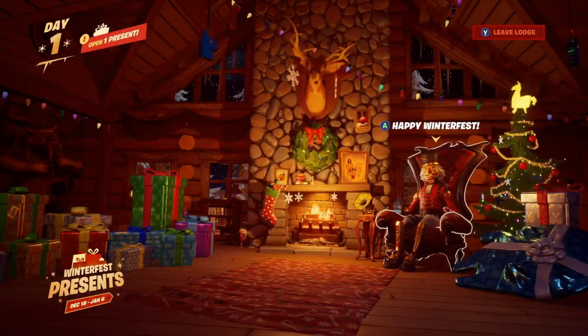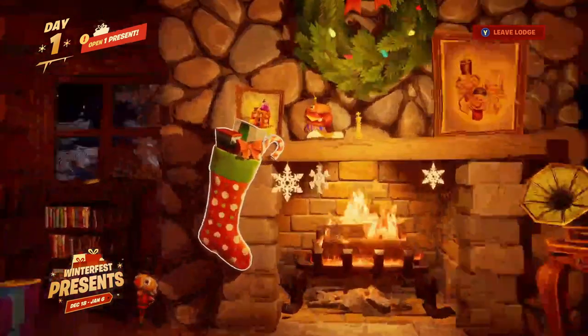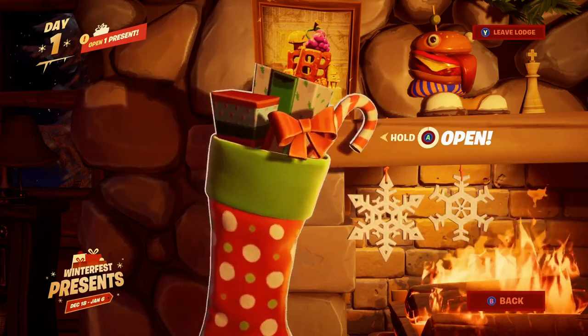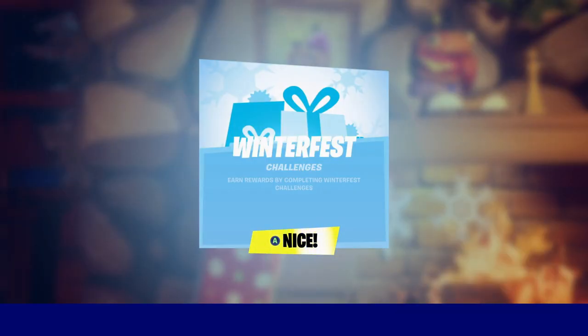It says 'starts holiday stockings in the Winter Fest cabin,' so basically all you gotta do is find the winter things in here. There's one right here — we gotta hit Open and this will actually open a present. It says 'Day One: Open a Present,' and we have unlocked a new challenge for Winter Fest.